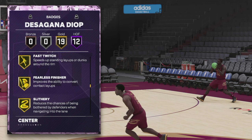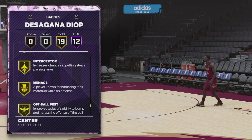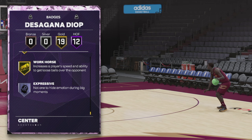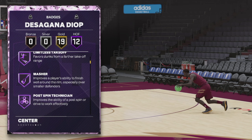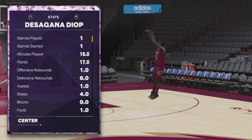He has good Hall of Fame badges like Masher, Posterizer, Anchor, Post Lockdown, Rebound Chaser, and Brick Wall — just big man badges. He has some good gold badges too. He doesn't have all the shooting ones, but he does have the defensive ones like Glove, Interceptor, and Menace — the ones you really need to protect that paint against Yao Ming and Tacko Fall.